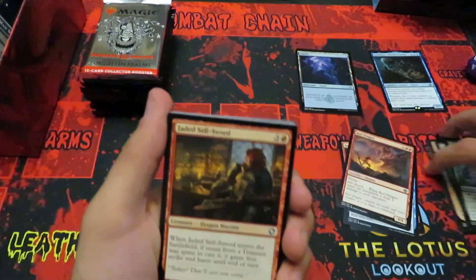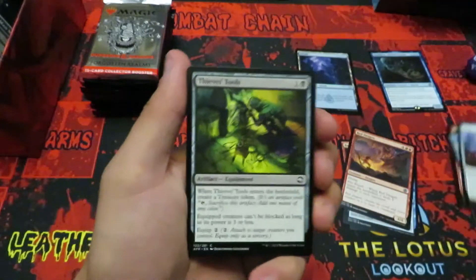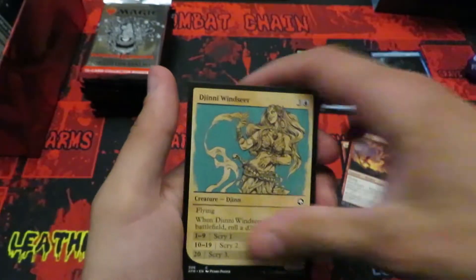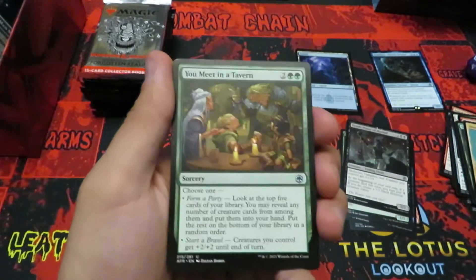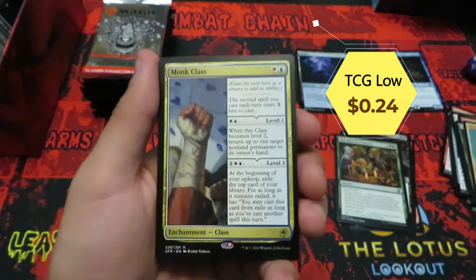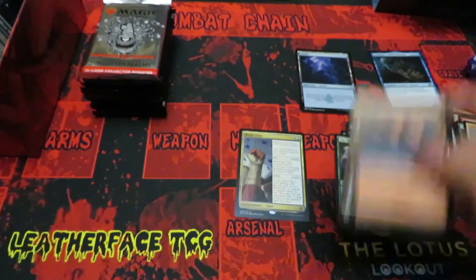Moving along — cannot wait for that collector's pack. Dragon Spires — that's some pretty good luck here on the channel. Check those videos out, but let's keep that luck going right here right now. We got a Monk Class — something. Got a mountain and a treasure token.